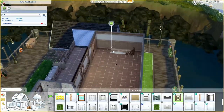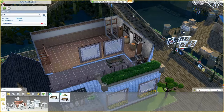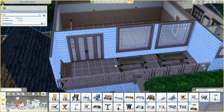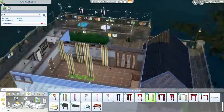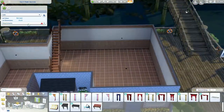This flooring, and I believe the wallpaper too, is from Cats and Dogs. I wanted a bit of an outside seating area for your sims to sit. This top floor will be a bit of a working area for your sims — I'm going to place computers there and such.